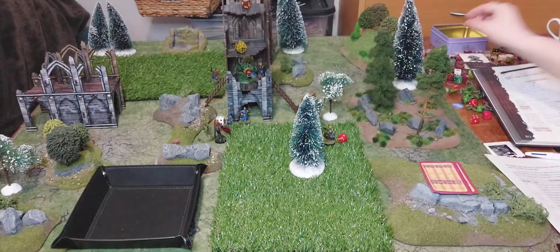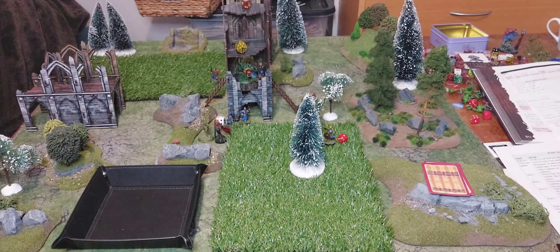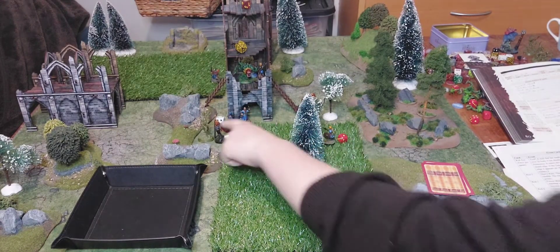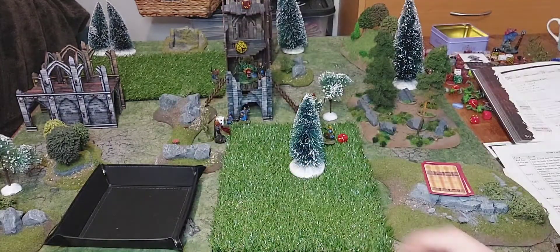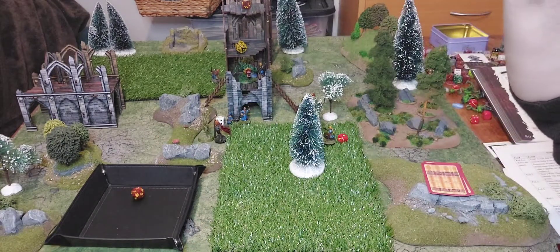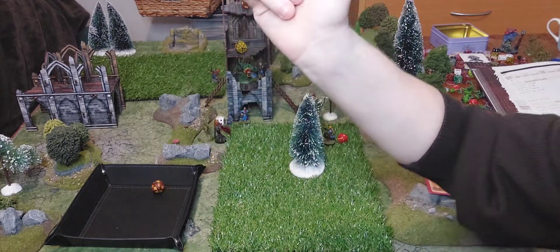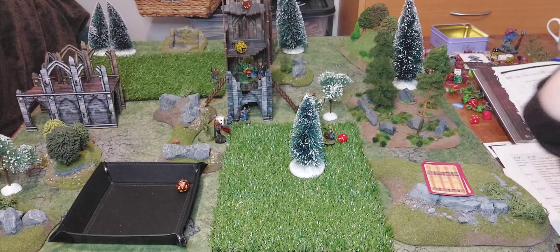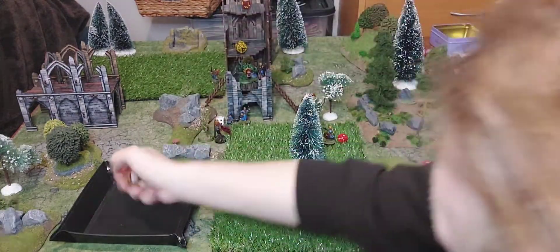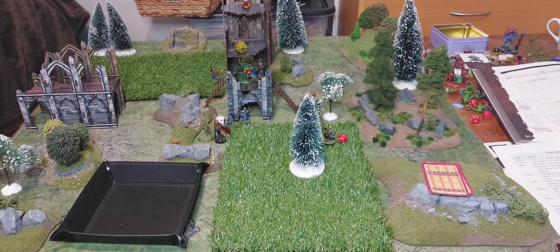Turn six event: 'Spore Cloud - the dark root ball expels a large cloud into the air. All hero figures must make a Health roll, Difficulty 12, or become infected by spores. Infected heroes have minus one to all rolls.' For me - I'm fine with a health roll. Andrew needs more stuff - rolls seven plus two is nine, he fails and is minus two to all his rolls. John is fine. Haley fails too. William is fine, Michael is fine, and Chloe is fine with seventeen. So Andrew and Haley are minus one to all rolls for the rest of the game.